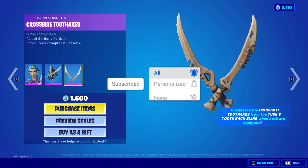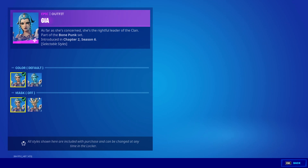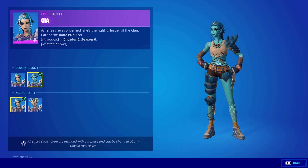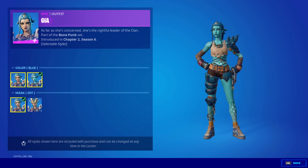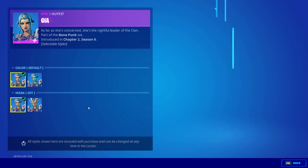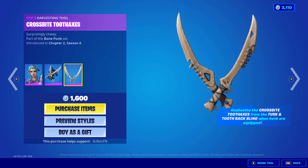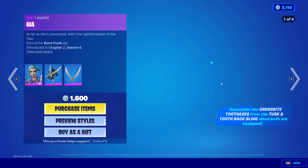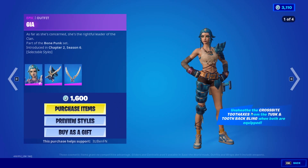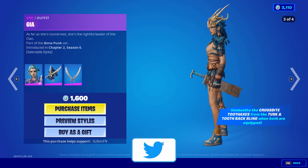We've also got a brand new skin called Gear. We get the Gear skin with the Tuscan Tooth back bling and the Cross Bite Tooth axes. The Gear skin has two different styles - the blue style kind of reminds you of an Avatar skin. There's a mask-on and mask-off style, so pretty decent. It looks super sick. There's a pickaxe included as well, and it says 'unsheath the Cross Bite Tooth axes from the Tuscan Tooth back bling when both are equipped.'